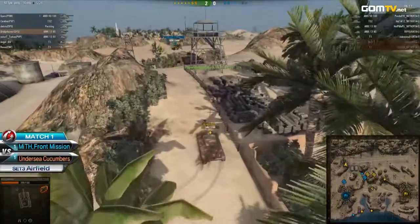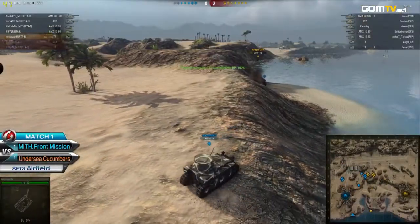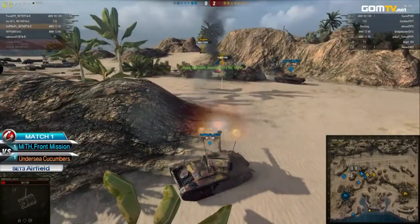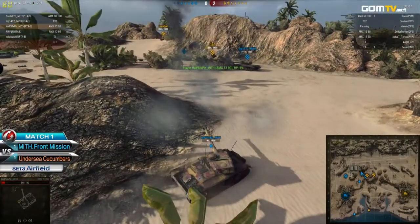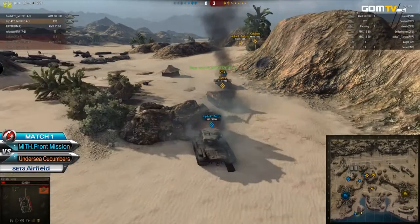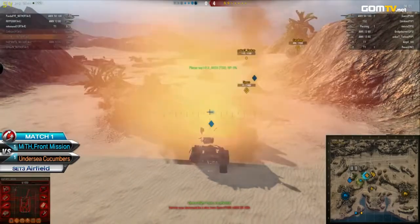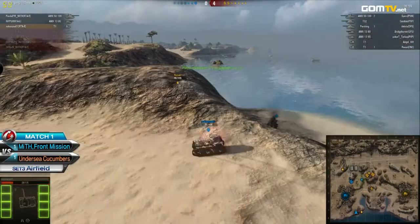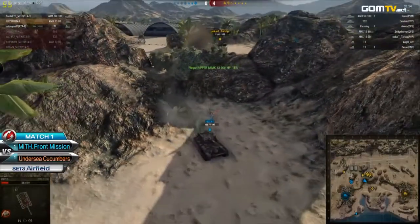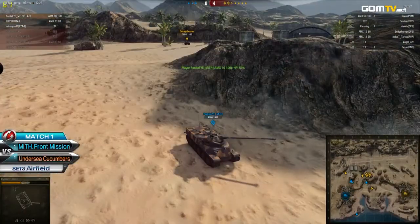That comes with experience — they should have stopped and waited in cover. The tier point advantage alone would have been enough and would have forced myth to come out of cover themselves. What they did isn't horrible; they were just trying to land more damage and maybe get an extra tank. But look at this — he manages to take down Help Me Please, nice job, though he's going to trade his life for that. Top going down before he can finish off those extremely low hit point tanks on the Undersea Cucumber side.